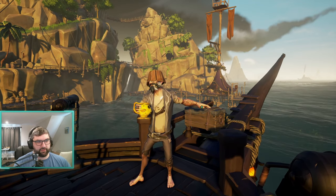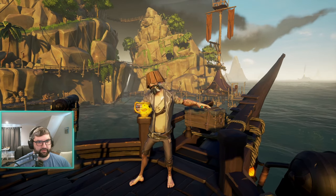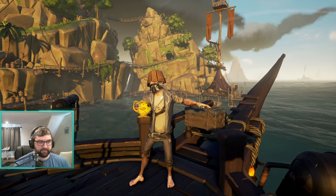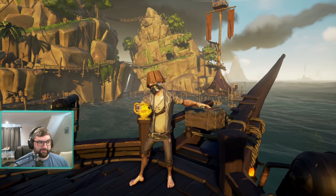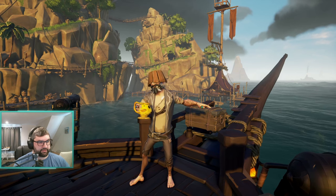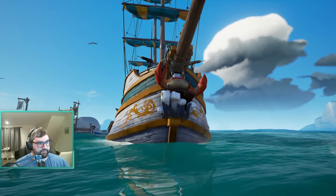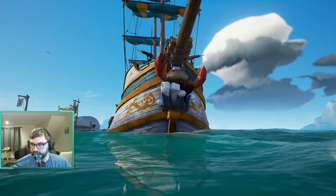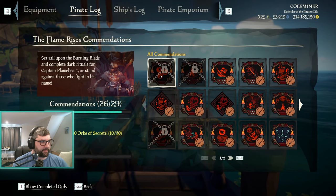Today I want to go over all the new cosmetics you can earn in Season 13, because there's a lot of them. The highlights for me personally from the plunder pass — or even just the free season pass — are the tankard at level 20, the bucket hat at level 60, and Shelly at level 70. I'll go down all the different commendations and which ones unlock cosmetics.